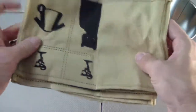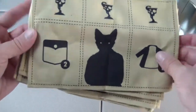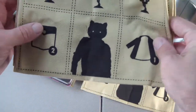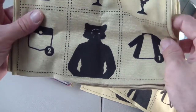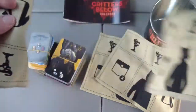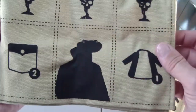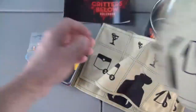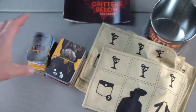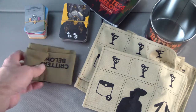Those look like player mats — cloth player mats. It looks like the photos of the silhouette are different on each one. That one looks the same. And then we have a couple stacks of cards here.